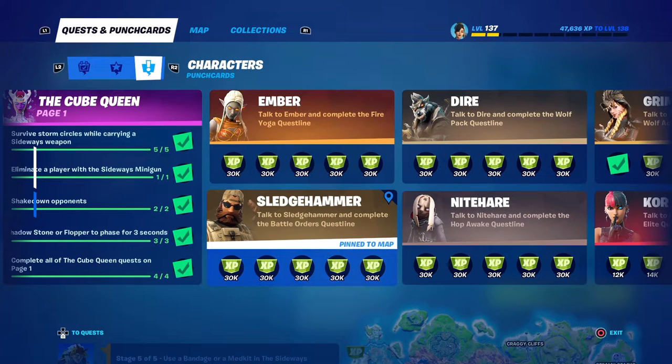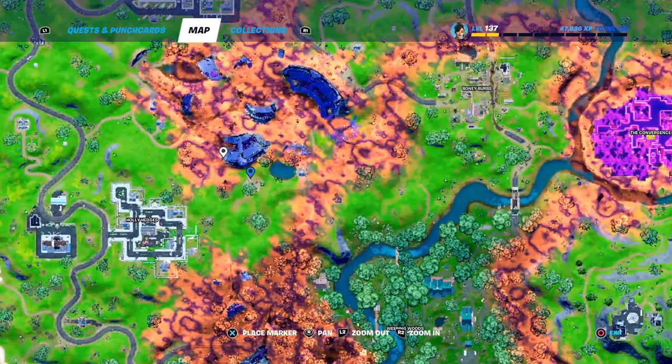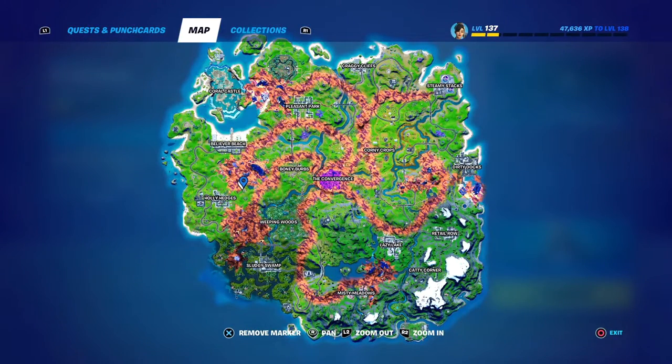Sledgehammer is the second NPC. Let's pin him on the map and see exactly where he's at. He's a little bit next to Holly Hedges — looks like at an alien crash site, or there might be something there we can't really determine on the map. Let's check it out nonetheless and see exactly where he's at.